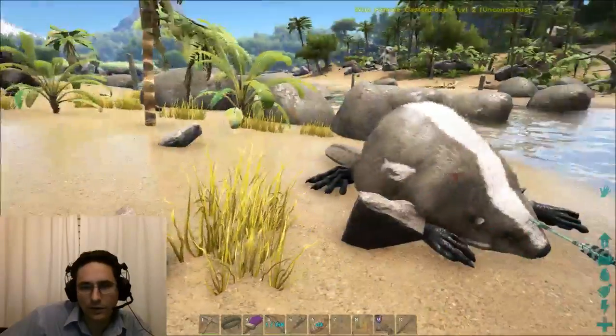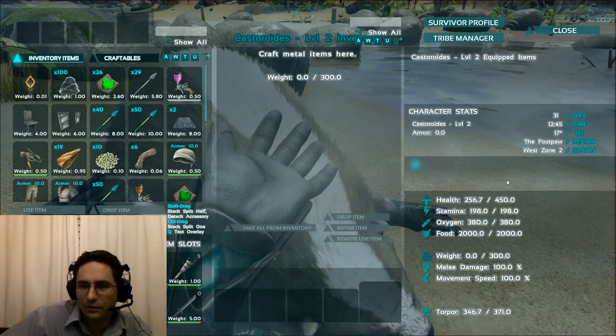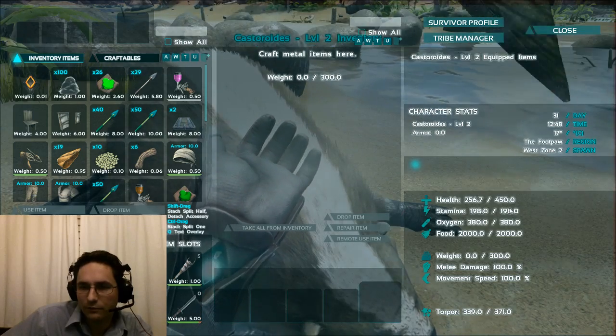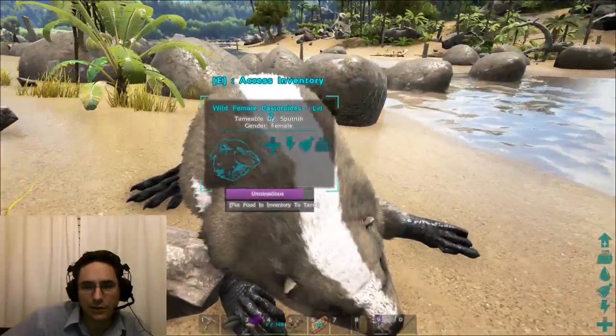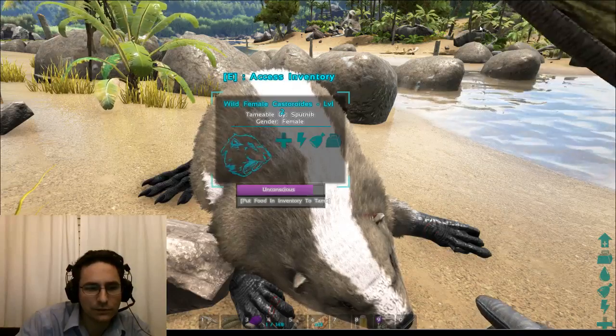We've got a Castoroides knocked out — it's level 2. Taking a look at its stats: weight capacity is only 300, health is 450, stamina 198, oxygen. Let's go ahead and get this guy tamed up. For the expediency of time we're going to do admin cheat force tame.